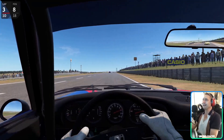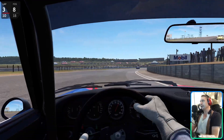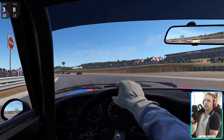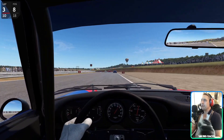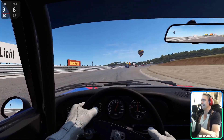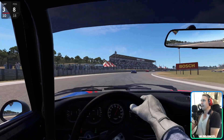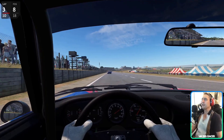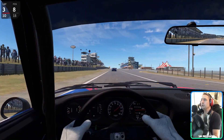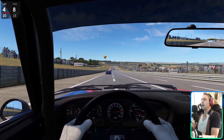So what do we think of this car? It is understeer on the way in, oversteer on the way out — absolutely insane. But thankfully with the continued hard work from Reiza Studios on Automobilista 2, we can exploit these handling characteristics right to the limit. I know exactly when the car is oversteering, I know exactly when the car is understeering. The tyre model, the physics model, the force feedback model — it's beautifully translating that to the story of what's going on between the car and the track, and I know exactly what to do.